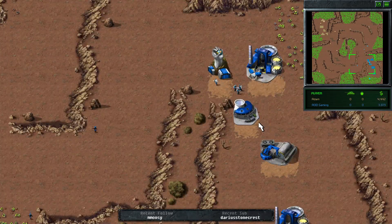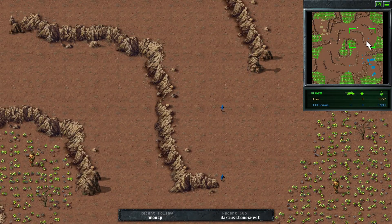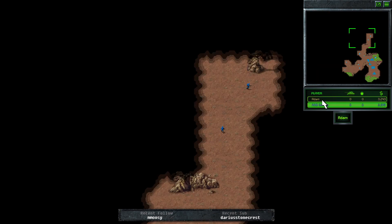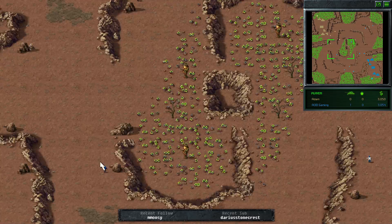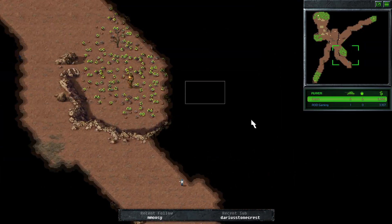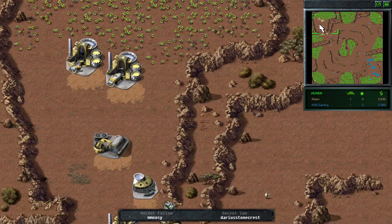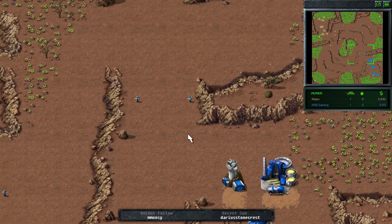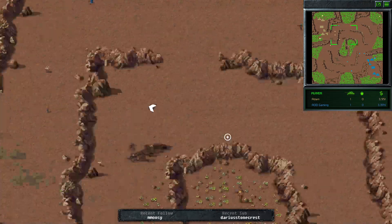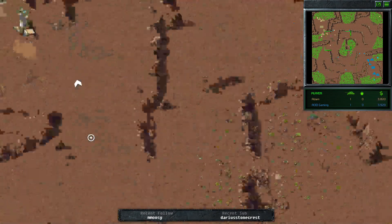It's looking like two refs here for AOD and two refs for Atom. Vision-wise, as expected because AOD went ref first, his vision is slightly behind. Atom isn't making use of his scouts to get vision of key sections. Expect both players to go with a strip forward as part of a crawl towards the center or the sides. We'll be curious to see if AOD opts to go down towards the bottom — not very traditional but occasionally he does it.